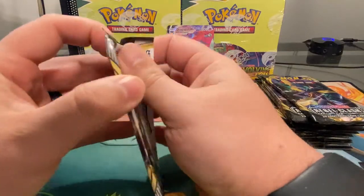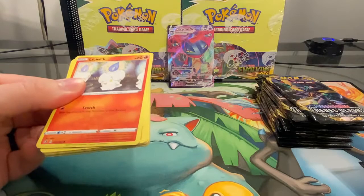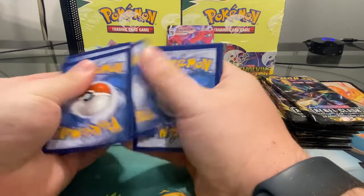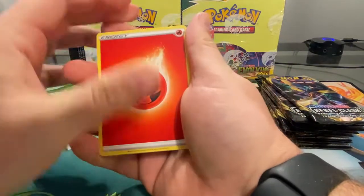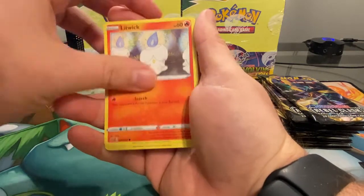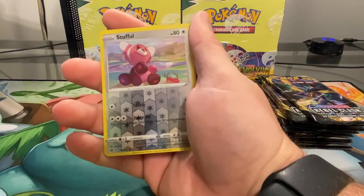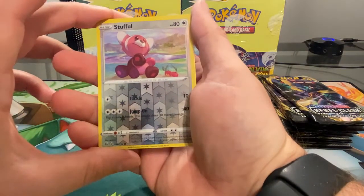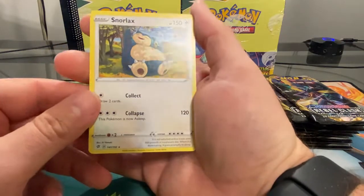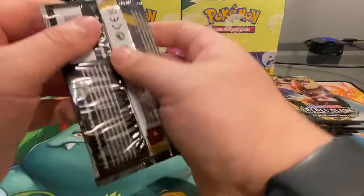We'll get right into the next one. Doing our little card trick as always, start off with the energy. Very excited to get into these — I've been waiting a pretty long time, got them from the dollar store a while ago. We got a reverse holo Stufful, and the rare is a Snorlax — just the basic Snorlax. We have the promo of this card in holographic form, but not this one.